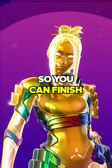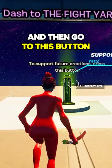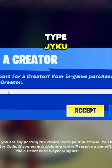How to get a million XP in Fortnite so you can finish the Battle Pass rewards. First, put in this map code and then go to this button, type J-Y-K-U and accept.